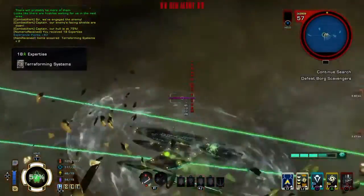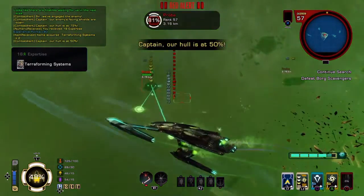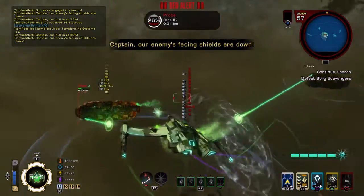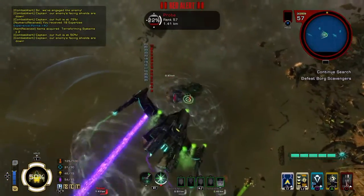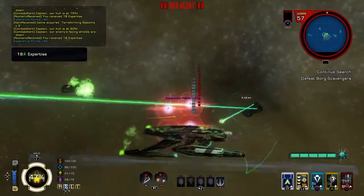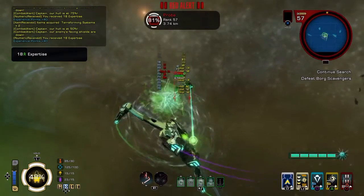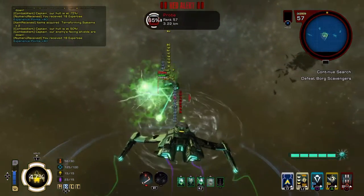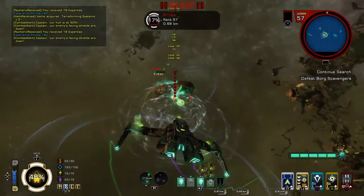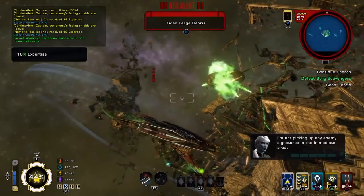Controls: obviously this game was on PC and the keyboard has a lot of commands, so condensing those onto a controller is a challenge for sure. The tutorial fails again to teach you the intricacies and most important things about the game — I had to figure them out myself. I had to Google why I was getting destroyed before I realized I could auto-queue all my powers so I wasn't cycling through five weapon wheels. The controls are okay; the real problem is just the game not explaining things to you.